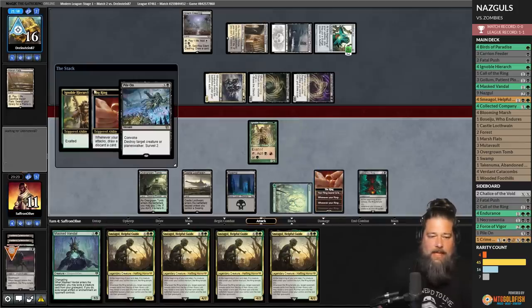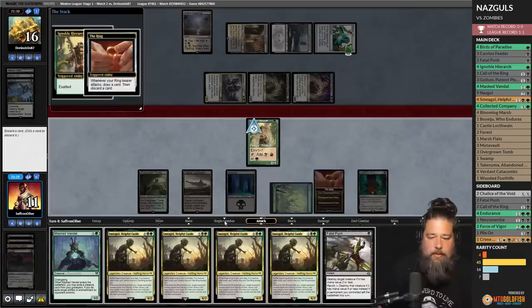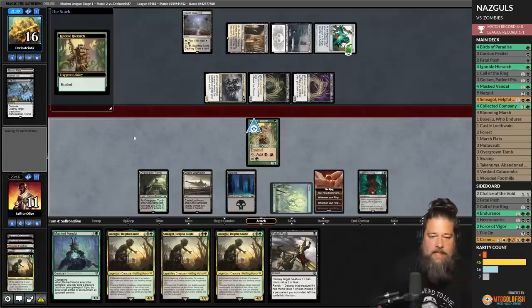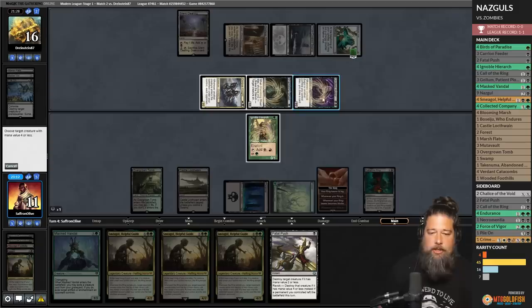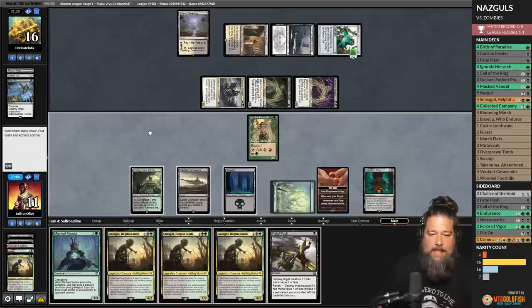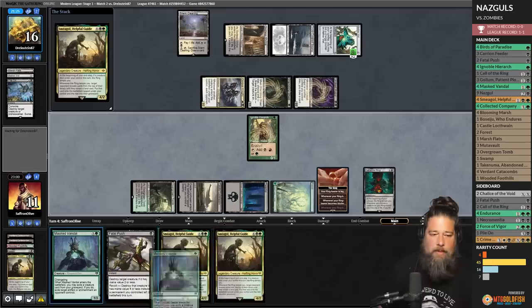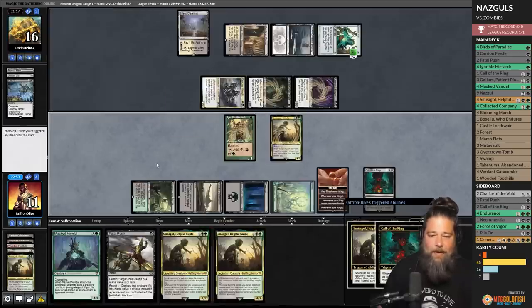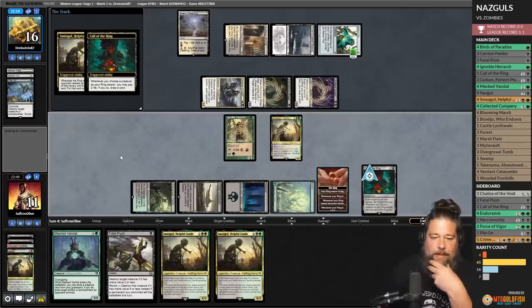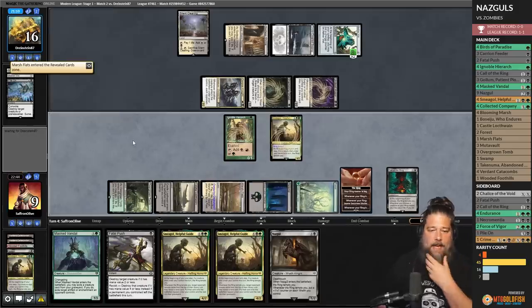Opponent plays Hive and kills the Nazgul and surveil — not good for us. We get to loot, discard another Smeagol. Smeagol and be tempted — let's play Smeagol. Milling our opponent here is probably not a good thing. End of turn we get tempted, Smeagol is our ring bearer. We go to nine cards. There's a Corpse Knight. Draw one more — there's a Nazgul! Steal a Marsh Flats and pass the turn.